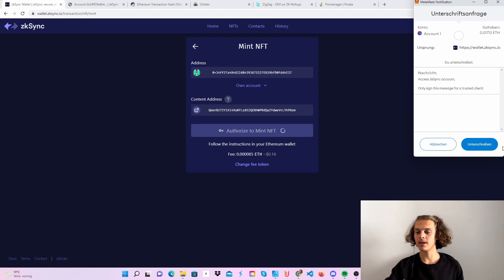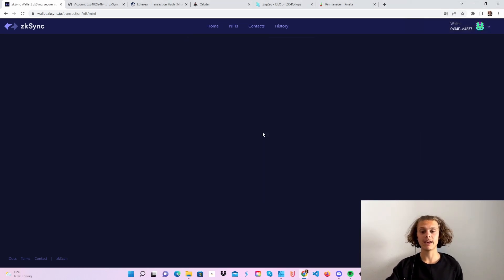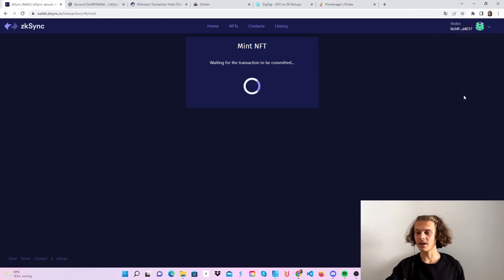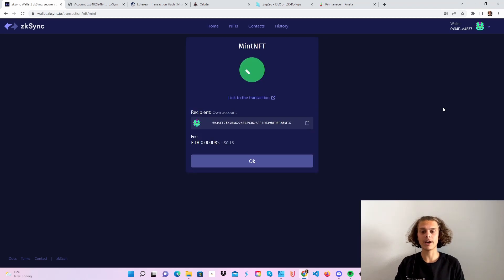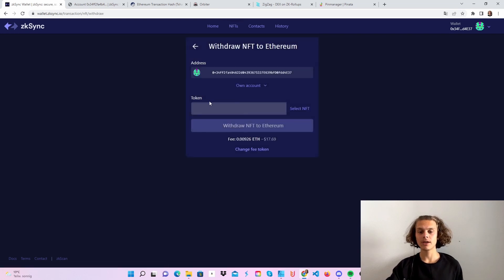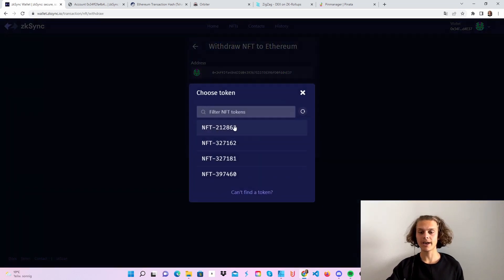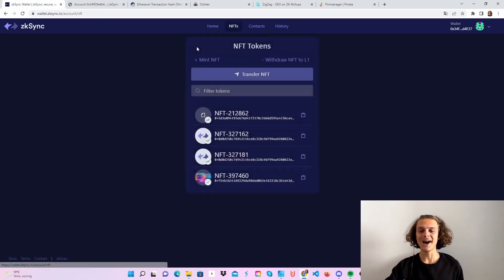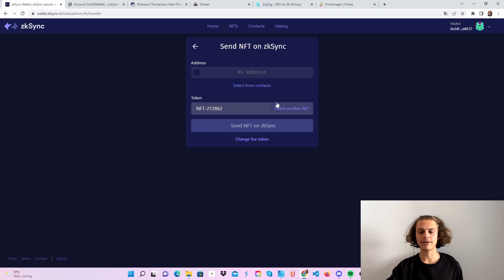Then click on 'Authorize to Mint NFT.' After this, your MetaMask wallet will open — just sign this, and then you can mint the NFT. The fee is around 16 cents. Sign this again and just wait for the NFT to be minted. You can see it's been minted and it will already show up here. You can also withdraw your NFT to layer one, though the fees are around $18. If you want to do it, go ahead. You can also send some NFTs over to another address if you want.